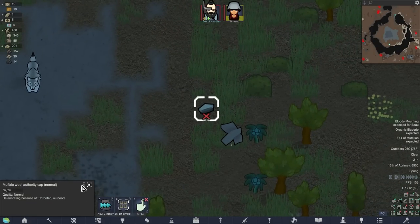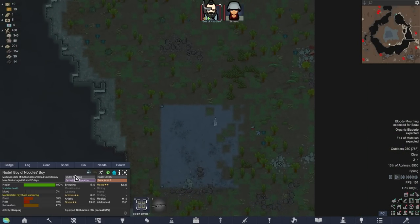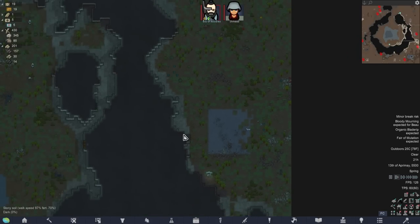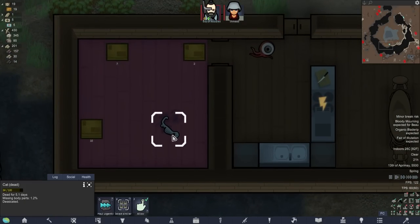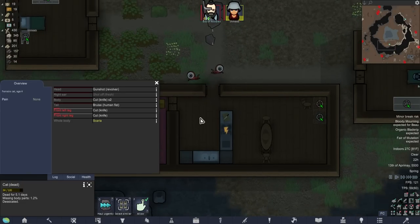Muffalo wool authority cap, 10% suppression power. What does our ideal legend think of slavery by default? Abhorrent - that's very annoying. We're not going to enslave their bodies when we can use their bodies in other ways. Finding a cure through perfect genetic manipulation and research. I think the eyeball ate that cat - missing body parts 1.2%.